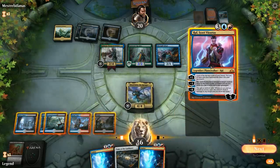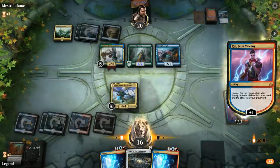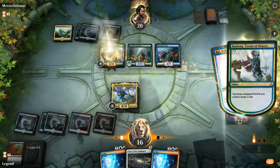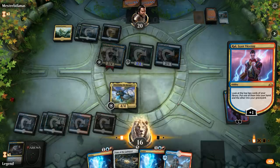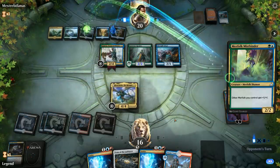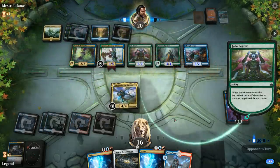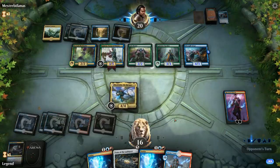Ral's +1 also helps us put more instants and sorceries in the graveyard. Opponent's going to draw a card with Kumena tapping three untapped Merfolk. I kind of don't mind drawing the land here—if we draw a two or one-mana interactive spell, we could go Tome into one of those right away, and at the very least it lets us keep up double Ionize. Putting Thought Erasure in the graveyard helps fuel Ral. Then we hold Nicol Bolas back to help protect our planeswalker. Opponent plays Merfolk Mistbinder; with five Merfolk in play they could tap all five to draw cards. They had some good draws to follow up after the sweeper.